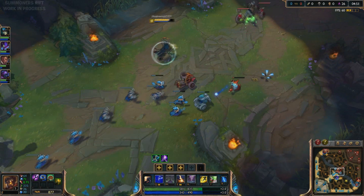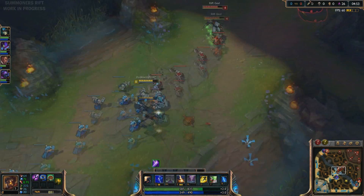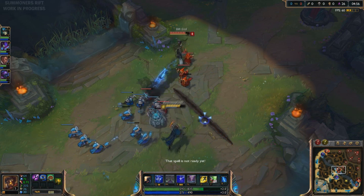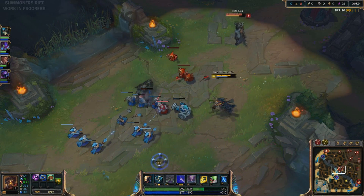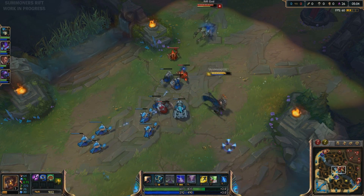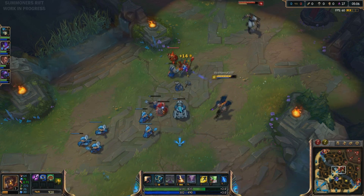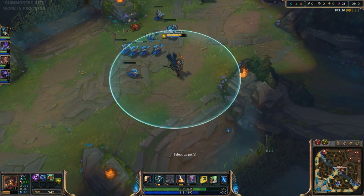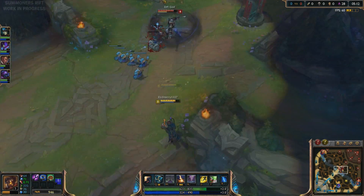I'm gonna use my Q — I did not want to miss that. Put another point in my E. This really shows that I don't play much Viktor, does it? CSing will be a little difficult. I want to put a ward down now, and try harassing Zed before he gets — nice range on that.